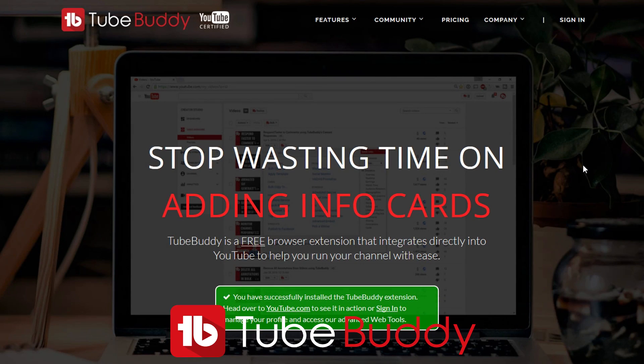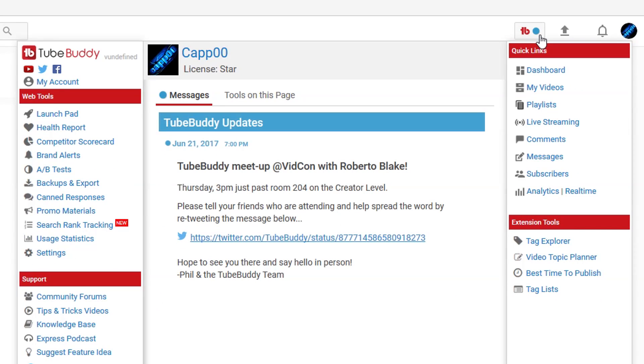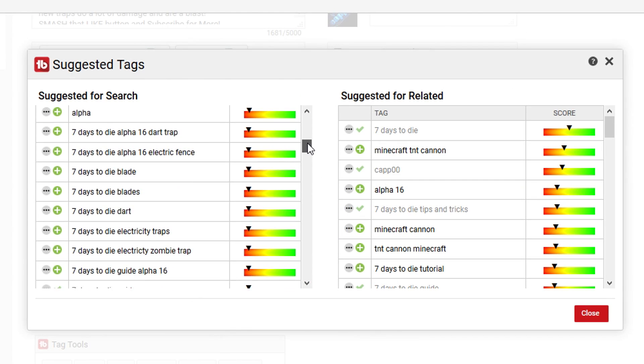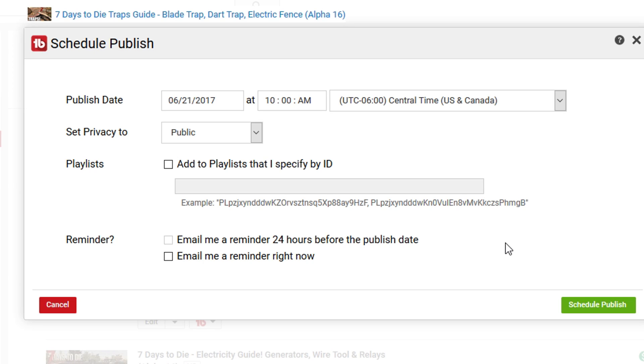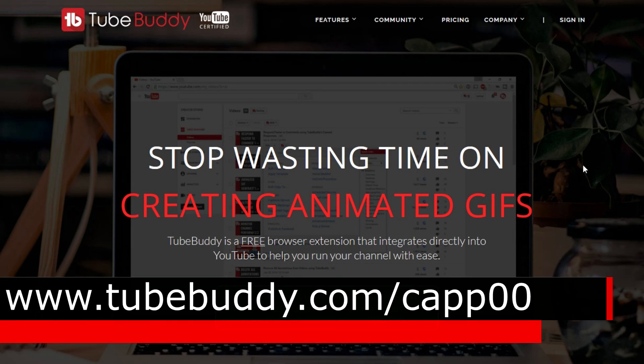This video is brought to you by TubeBuddy. If you're a content creator on YouTube, I highly recommend this tool. TubeBuddy is a free browser plugin that works directly with your YouTube page, so you don't even have to leave your channel dashboard to use it, and it will completely transform how you manage your channel — such as tag rankings to see where your tags rank and even suggest new ones to improve search results. Use a social monitor to see who's sharing your videos. With advanced scheduling tools, thumbnail generator, and even bulk editing options for cards, annotations, end cards, and video descriptions, you can make changes to your entire video library with just a few clicks. So if you run a YouTube channel, you should definitely install it. Go to TubeBuddy.com/cap00 to install it for free today.